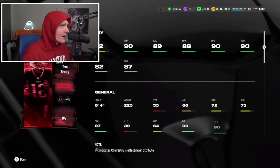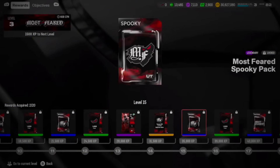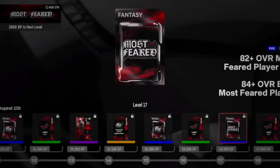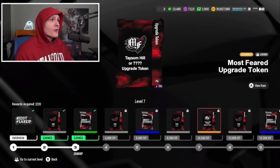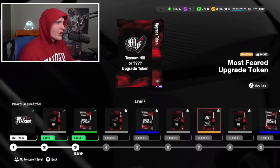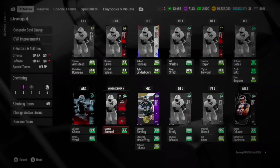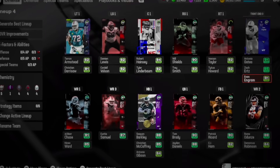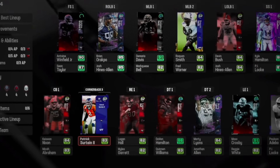We're going to get Tom Brady - my king, my boy - Tomothy Edward Patrick Brady Jr., the goat! Tom Brady, 90 overall - he's a God, I love him. But you can get some other free cards like Devine Diablo in the field pass. You'll also be able to get yourself a free 90 overall Most Feared fantasy pack. And to top it all off, you also get a Taysom Hill or question mark upgrade token. Generating best lineup, we get an absolute God squad just from opening a few special offers - some 91 overalls, Tom Brady, a lot of good cards today boys.